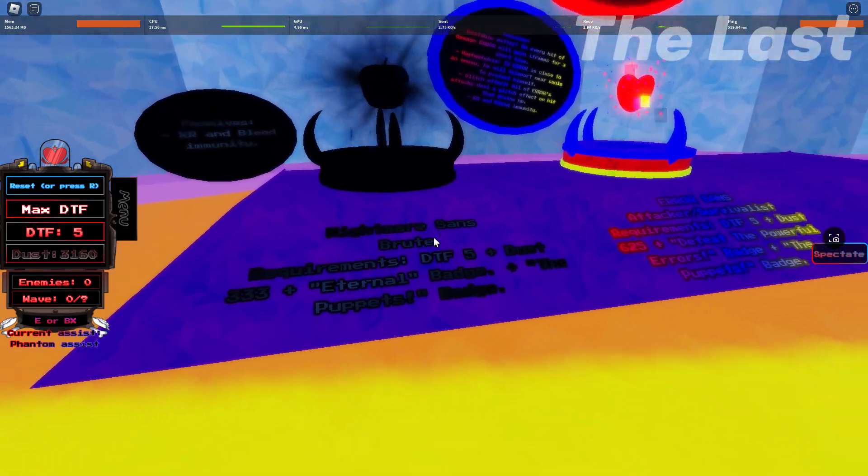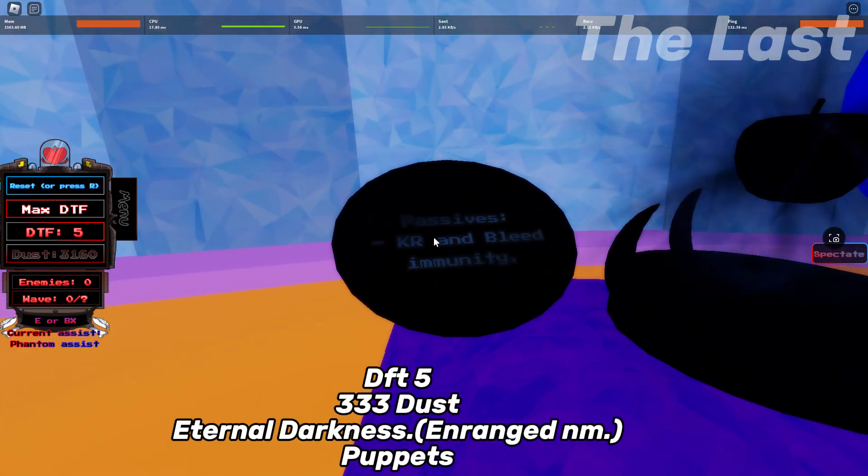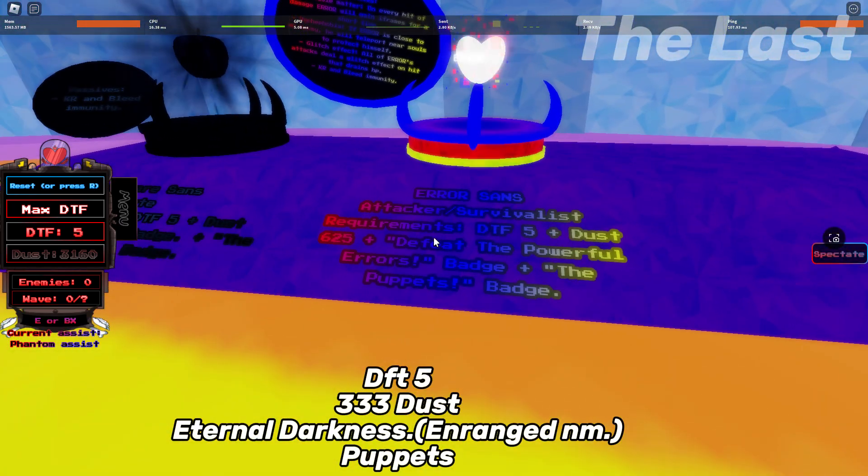So let's start with Nightmare, since it's the cheapest one. He wants DFT-5, beat the puppets, beat the enraged Nightmare, and 3-3-3 dust.